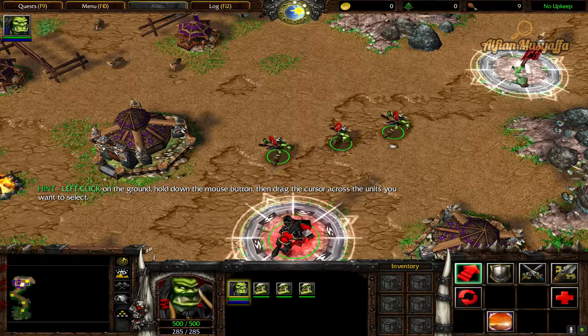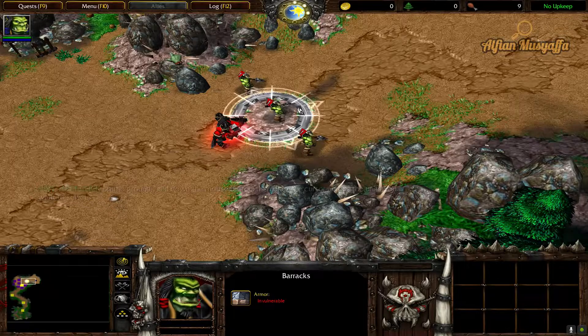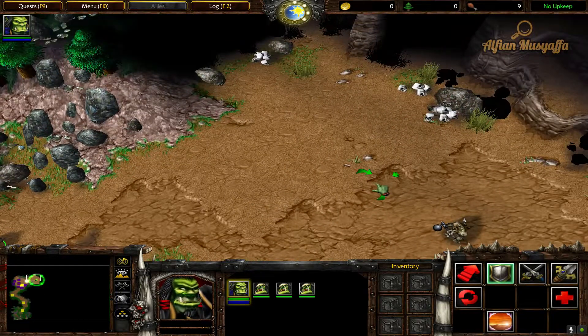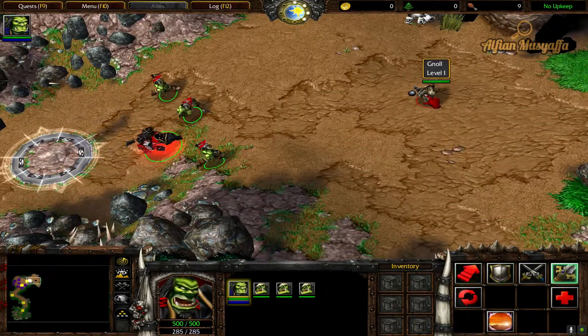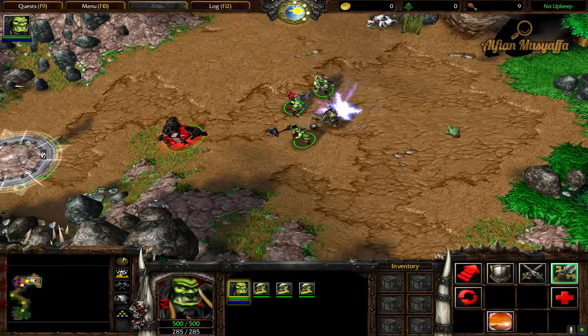Now that your troops are all selected, order them to move to the next banner. Prepare yourselves — I sense a gnoll ahead. To order Thrall's forces to defeat this foul creature, select all of your troops, click on the attack button, and then click on the gnoll.